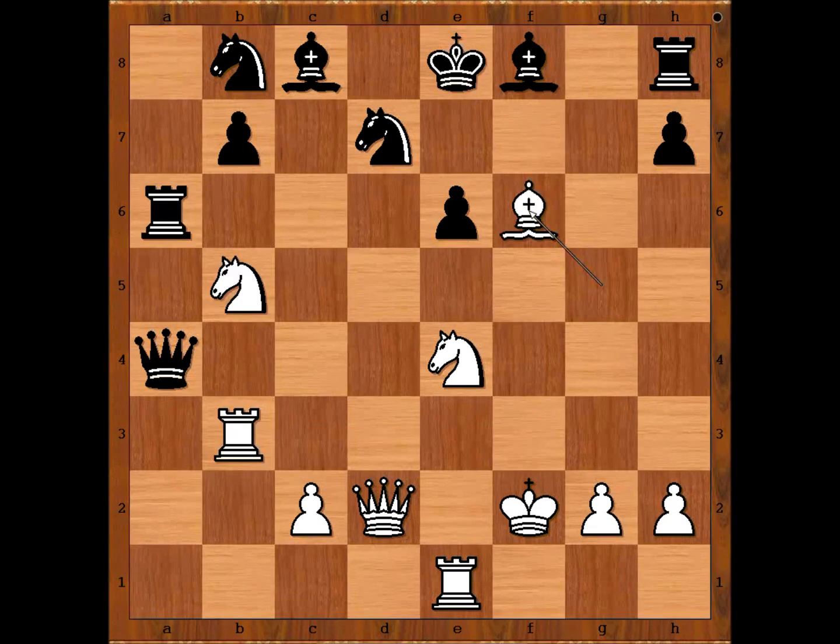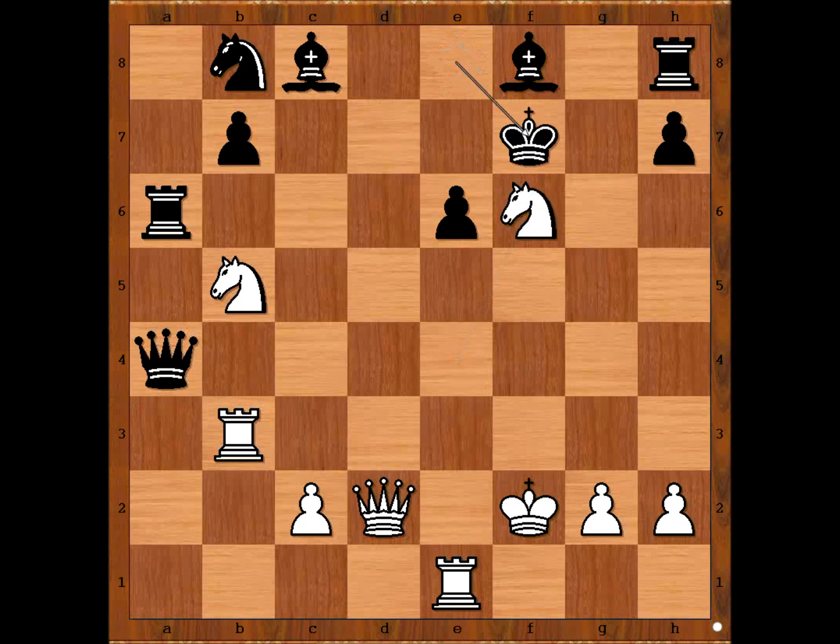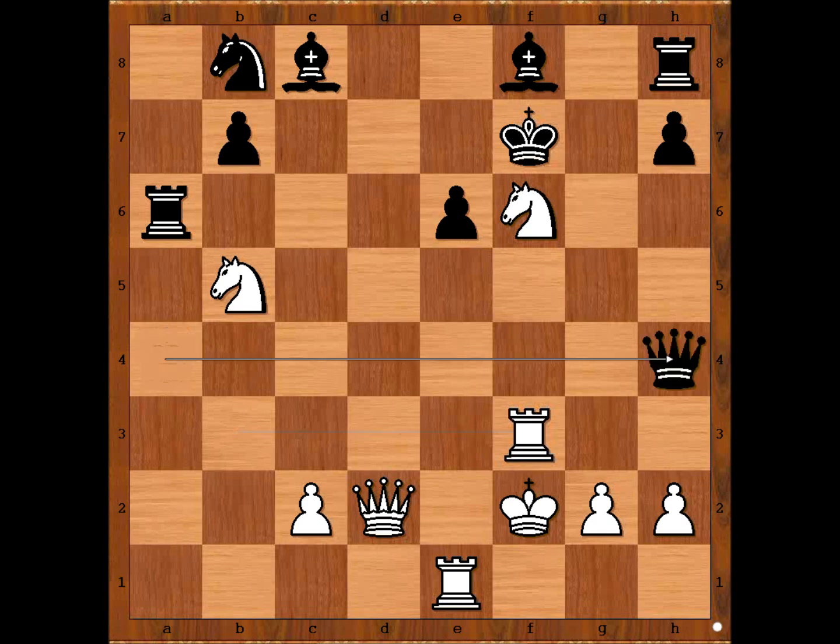Bishop takes on f6, knight takes bishop, knight takes on f6 check, king to f7, rook to f3, lining the rook with the black king. It is now very difficult for black to calculate. Queen to h4. White to move — king to g1 or king to f1? King to g1 is the first move that comes to mind, defending the pawn, and the white king appears to be safer on g1.